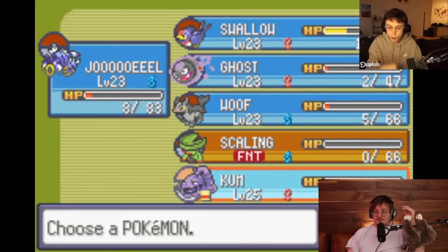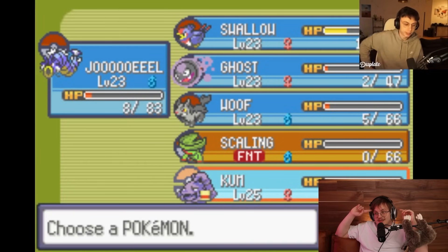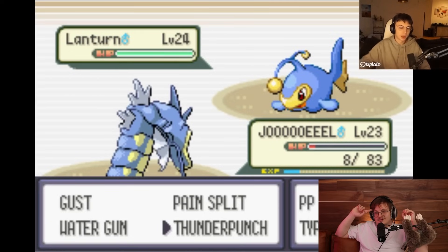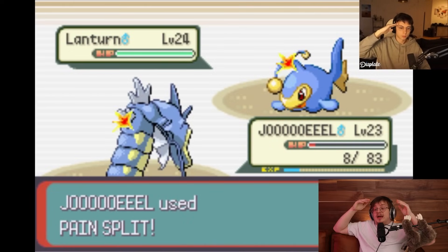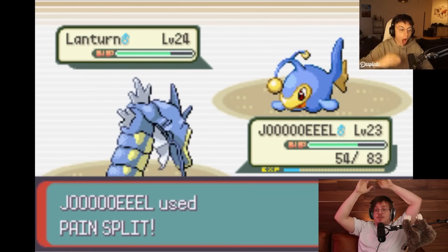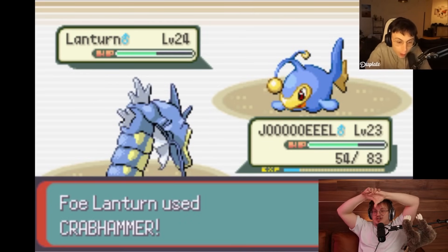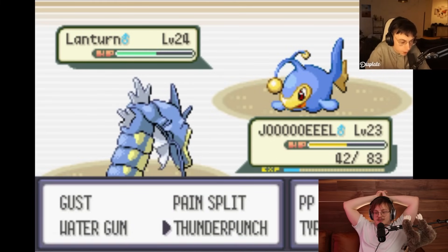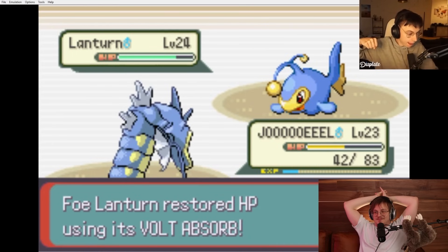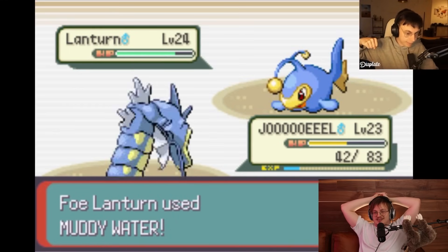Wait, that's so scary! What is that? You're actually cooked! Water-Electric! This is Volt Absorb, bro. Oh, the Pain Split is huge! Wait, this has so much HP! Oh my god, that's OP! Because it averaged out your HP and Lantern has really high base HP - that's so good for him! But now he can't click it again, it'll heal him. Yep, it's Volt Absorb. This Lantern actually fully walls this Gyarados. That'll hurt him.